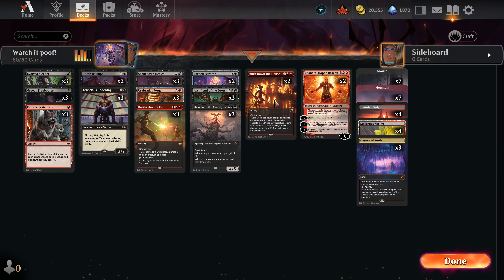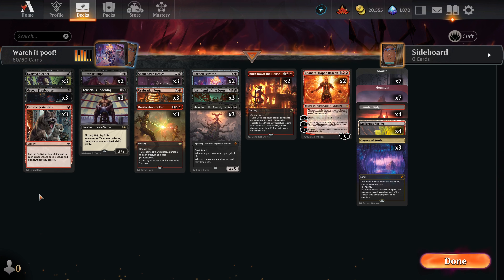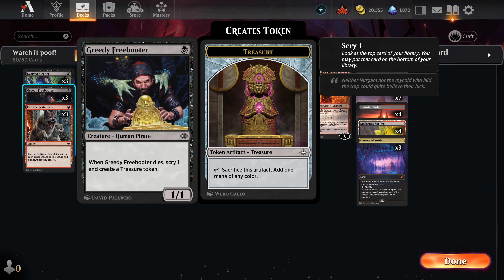It also lets it get big enough to get around some of my board clear cards. Greedy Freebooter is another great one-drop. Most people don't like killing it early because it gives you mana nice and early, which, when you're dealing with a speed deck, could sometimes be the game. With more board clears available, you don't care if it dies — it's a benefit, sometimes more benefit dead than alive. Chump blocker extraordinaire.